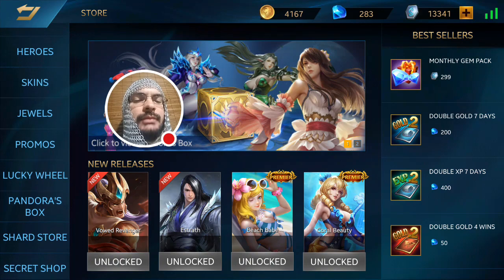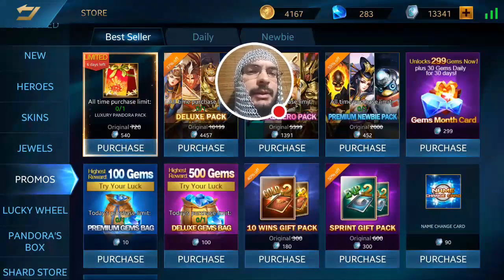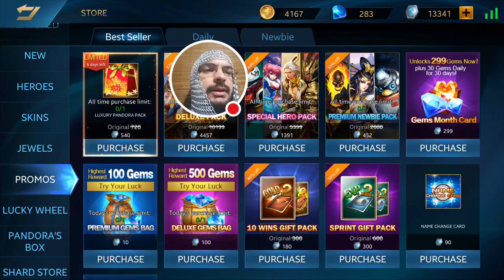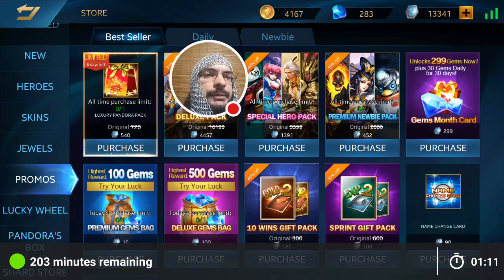In the last video last month I told folks to go ahead and pick up all the luxury and regular Pandora packs to get discounted Hope Stones and boxes. Unfortunately this month you can only purchase one luxury Pandora pack now, and they got rid of the standard Pandora pack, so there are fewer opportunities this month for discounted Pandora packs.